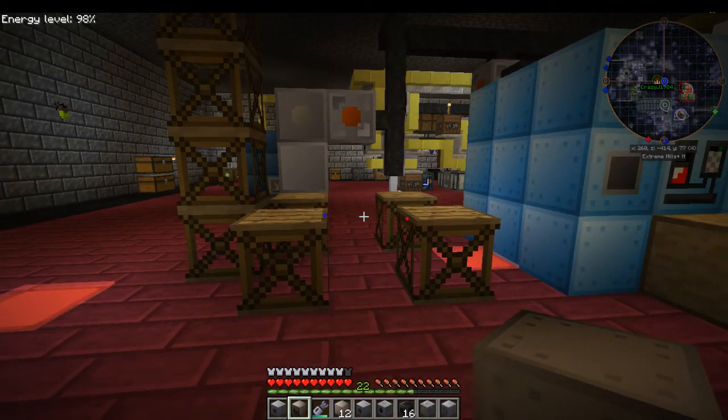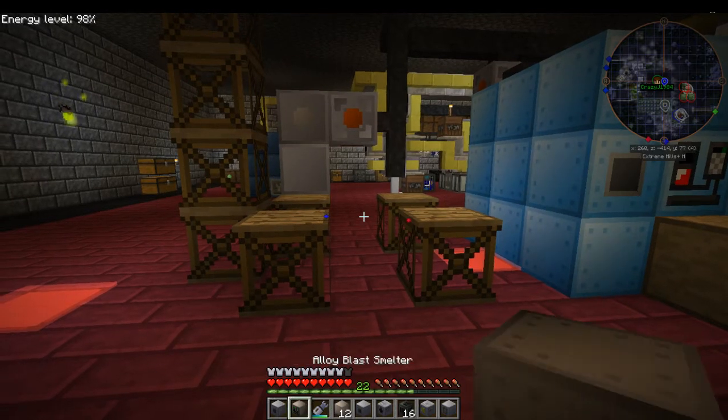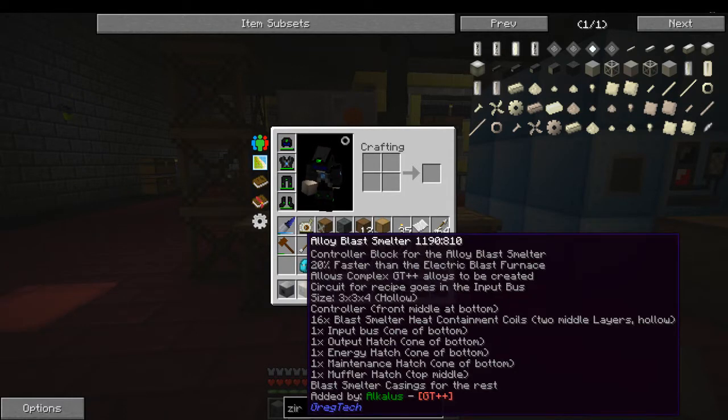This is a multi-block build for the Alloy Blast Smelter from GT++. This is your controller here. It is faster than an electric blast furnace, and it'll work for just about anything that is in a regular furnace.